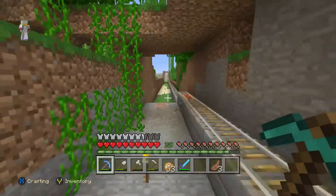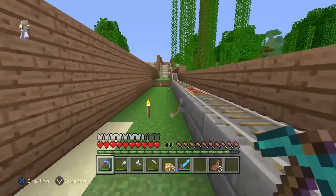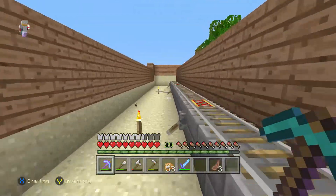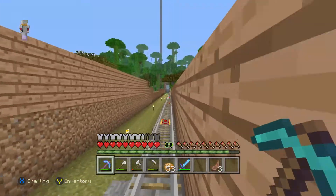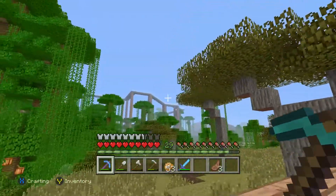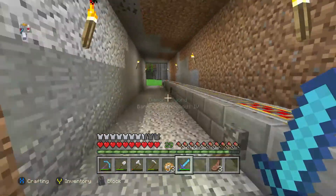Shane has been working on a little project — there's a lot of random rails here, which no one really knows where it leads to except me and Shane, because Shane built it. It literally took him about 3 hours to do that because he had to dig through about 3 mountains, and it cost about 3 stacks of iron. But at least it's now easier to travel through the jungle. We can now reach Shane's base. It's like a rollercoaster through my place. If you find this, you always know that home's nearby.